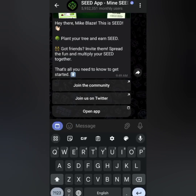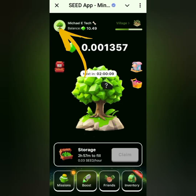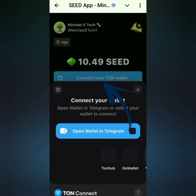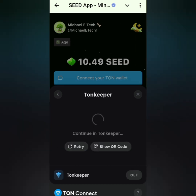In this video I'm going to show you how you can connect your wallet to Seed. You can now connect your wallet to Seed Turn Keeper. So right here it's loaded — come over to the profile picture, click on it, and you'll see 'Connect your Turn wallet.' Click on it, then come over here and click on Turn Keeper, which is the one we have downloaded already.